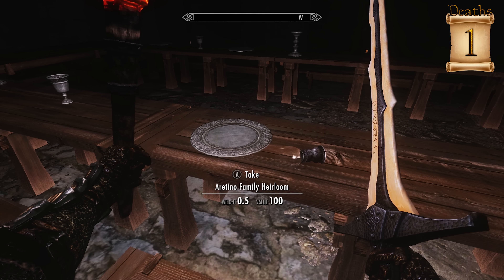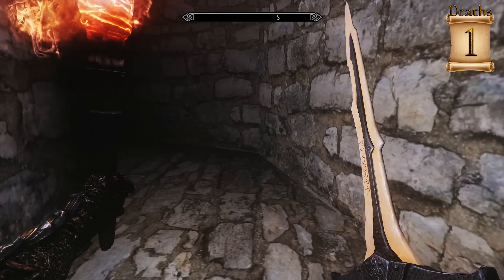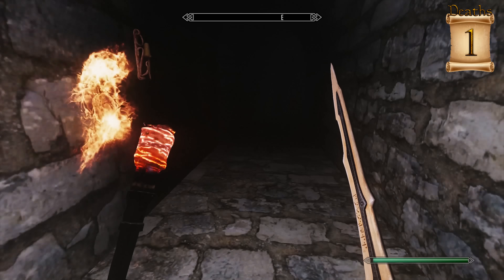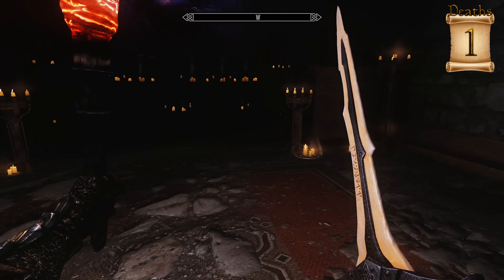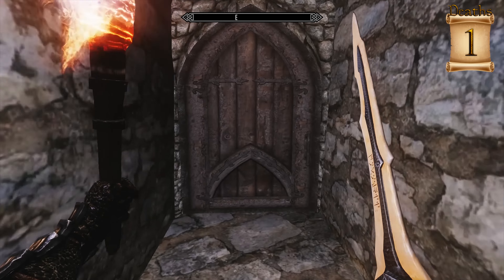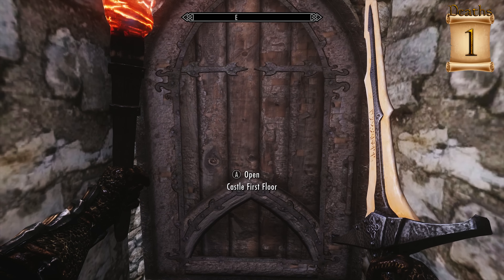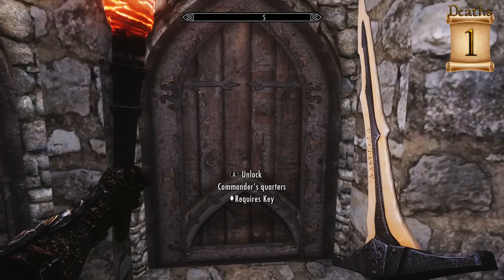What is that doing here? That's something you get from like the Dark Brotherhood quest, right? That dude is performing the Black Sacrament — the boy who you have to see in order to start the Dark Brotherhood quest line, that's his family's heirloom. So I know what that's doing there.